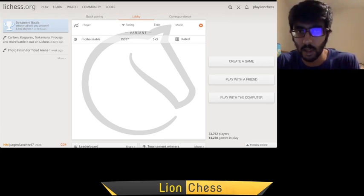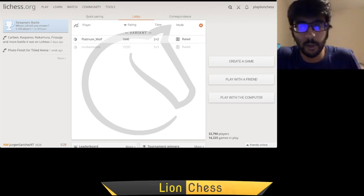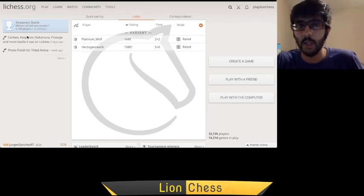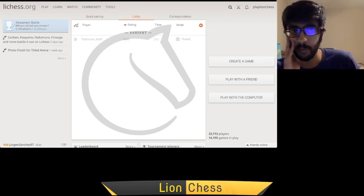Yesterday was a Blitz session — 6 games of Blitz with analysis after each one. Today I'm going to be doing something slightly different. I'm going to be doing a Chess 960 game. For those of you that don't know what Chess 960 is, it is one of the variants of chess — not the standard rules of the game, but a slightly different setup. Before I get into the details of it, let me start with a brief overview of why I wanted to do this today instead of Blitz.